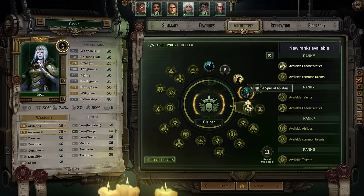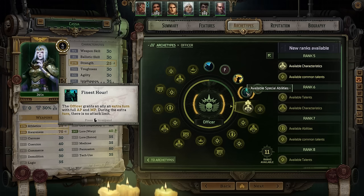At level four, she gets Finest Hour, which is basically Bring It Down on steroids — providing an ally with an extra turn where they have full AP and MP, with no attack limit during that turn. You want to give this to Argenta and let her go absolutely crazy. She'll also come with the Inspire Courage talent, which triggers when she targets an ally with an ability for the first time in a round, granting that ally temporary wounds equal to her willpower bonus. This is another wasted talent for this build, but she has it.